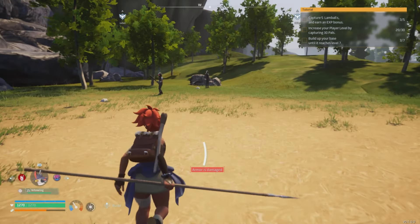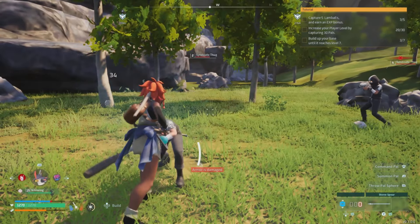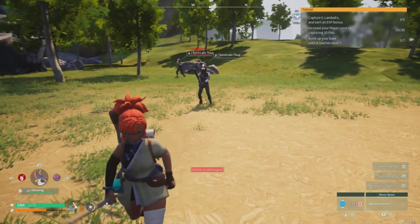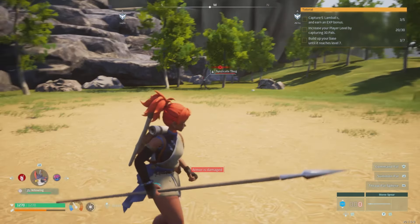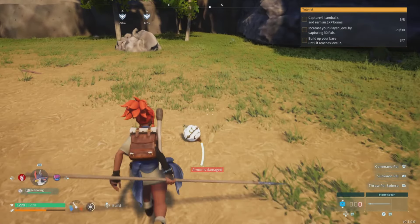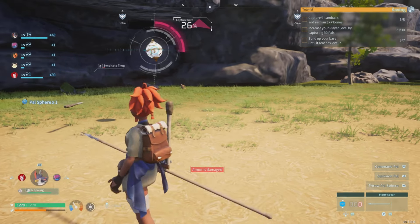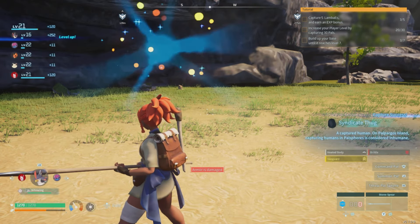Now this is how you do it. It's pretty much straightforward, just like you catch any other pal inside the game, except depending on their level it can be a whole lot trickier to catch these guys. They jump out of these balls a lot, so you would probably need an upgraded ball to get higher level enemies. You can still get a human on your team. Just make sure you have some of those balls ready — thankfully I had one, threw it, and got myself my very first human pal.